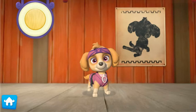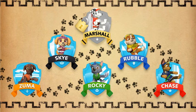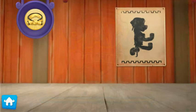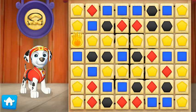Just one belt left — we're almost Pup-Fu masters! Now it's my turn — all paws on deck! Let's pup to it. To help me earn the legendary gold belt, keep breaking groups of boards that are the same color.